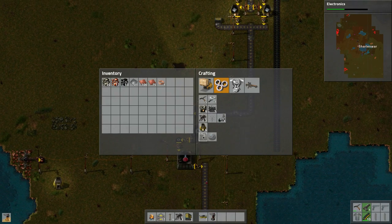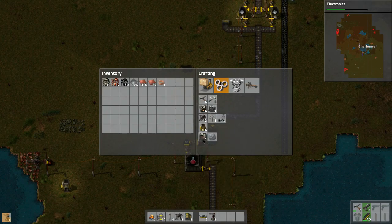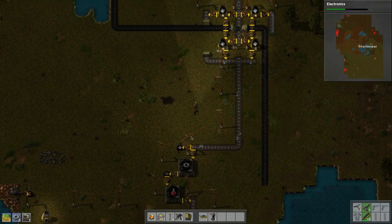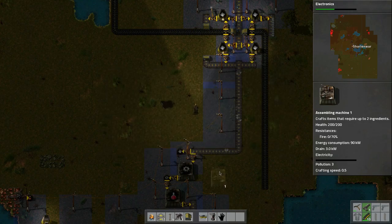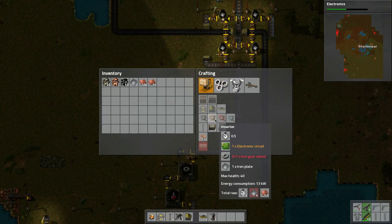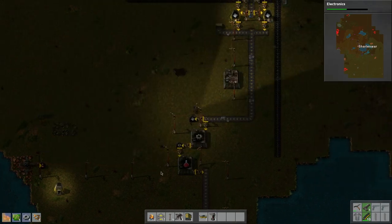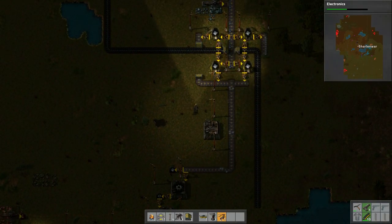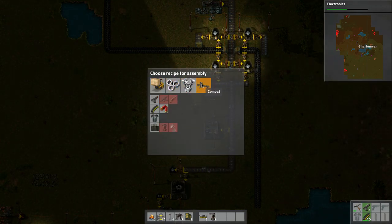Let's see if that's enough — almost there. There we go, we build an assembly machine and we can place this guy as soon as it's built. This is going to build ammo, we're just going to take it directly off the belt. We need more iron. Let's take it off the belt and make just regular ammo for now.